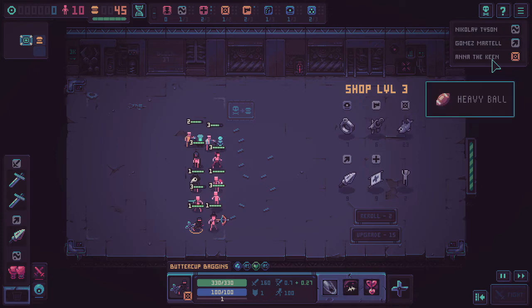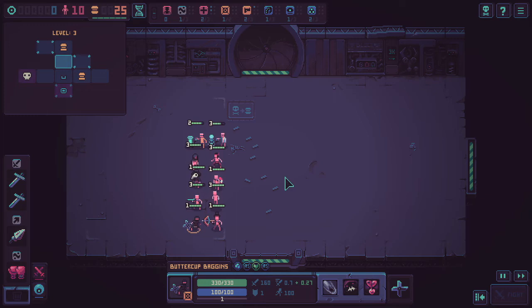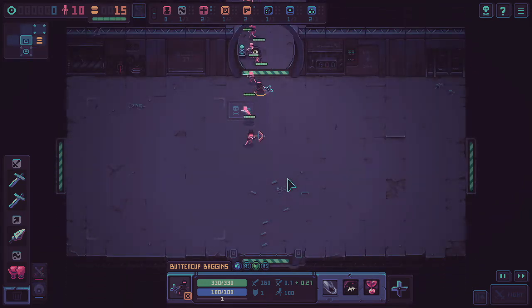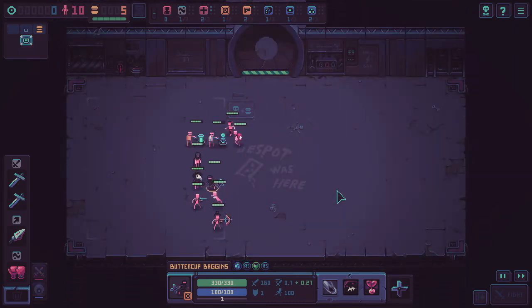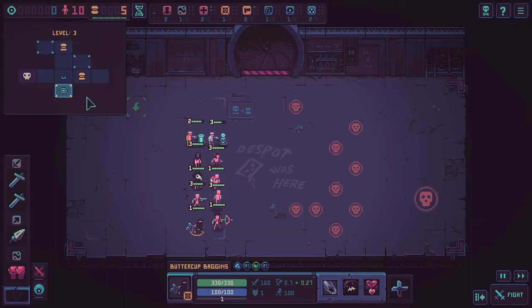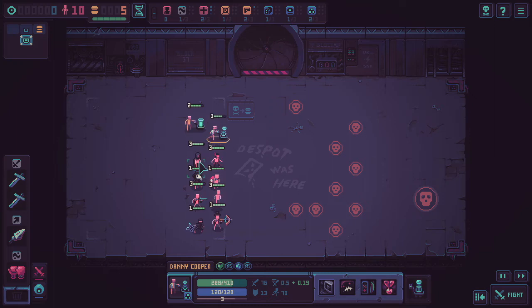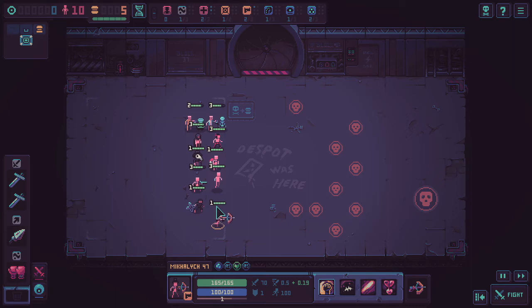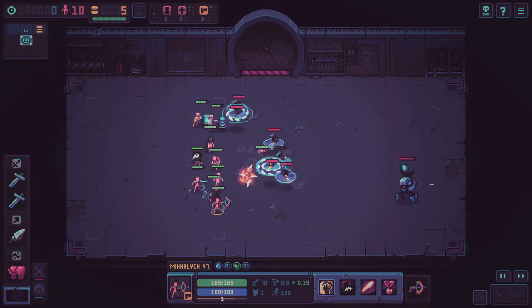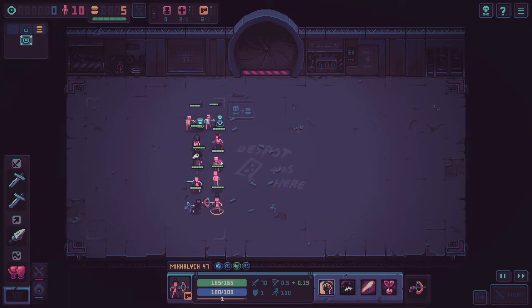I'm also about to starve, so let's check that room out. It's actually a teleporter room. I want to try out my brand new ninja Buttercup Baggins. I don't know their gender — their name is literally Buttercup so it's open to interpretation, could be literally any gender. The next room turns out to have the same boss from before — the magic ball guy. My healers are just healing guys that aren't even moving anywhere. This dude is actually not that difficult to kill, honestly.